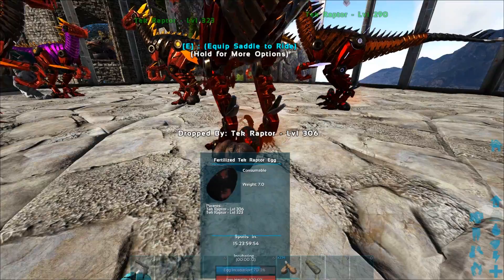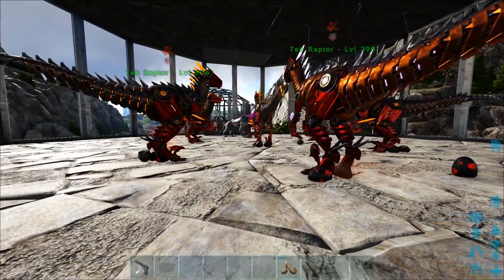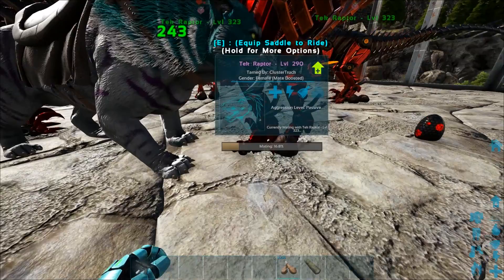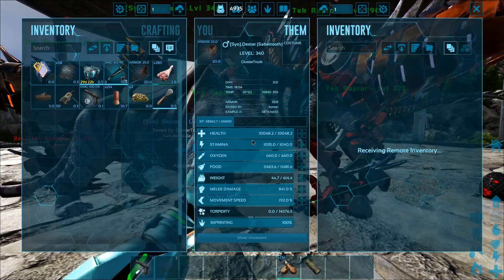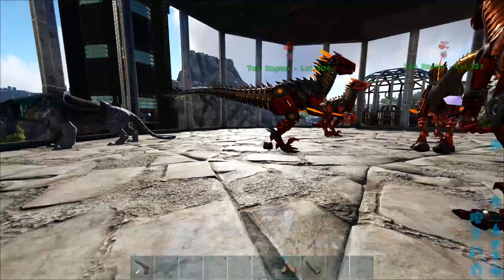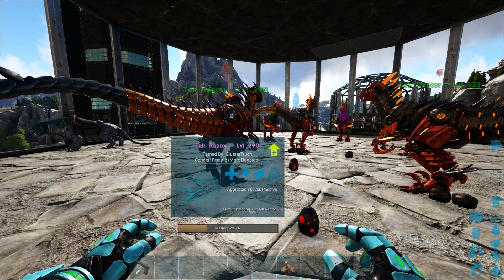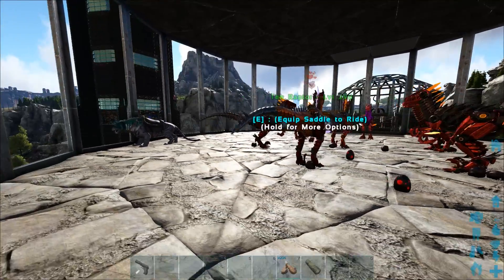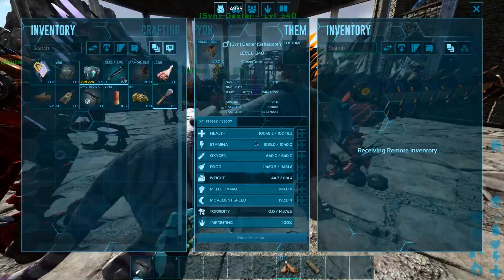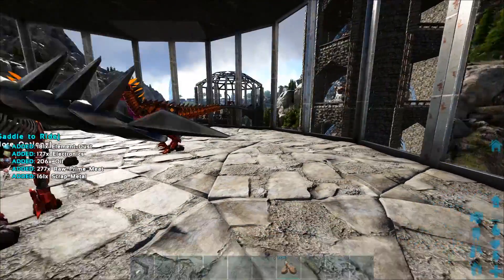These are gonna hatch up in a second, and that saber over there, Dexter - who's named after one of my cats - he's gonna go ahead and immediately try to eat them. Though, unfortunately, if he does eat them right away, I think it doesn't really count and he doesn't get resources. Maybe I could fix that by spacing out the raptors a little bit more. But yeah, this is our little element dust and electronics farm, and it's working out pretty good so far. Just go ahead and grab that stuff and chuck it downstairs.